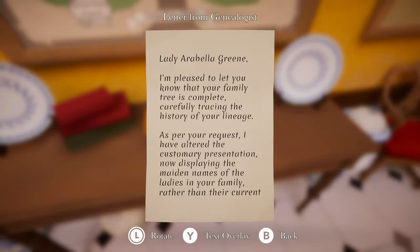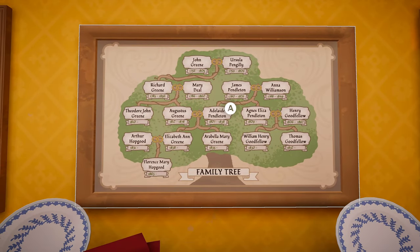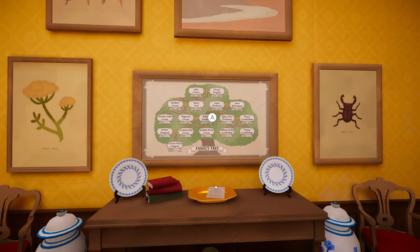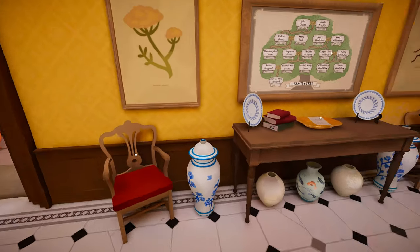A letter from genealogists. They're talking about the family tree. Lady Arabella Green: 'I am pleased to let you know that your family tree is complete. As per your request, I have altered the customary presentation, now displaying the maiden names of the ladies in your family rather than their current names acquired through marriage. Yours, Robert Hinchley, genealogist.' And that must be the family tree. We see Green, Hopgood, Goodfellow, Williamson, Peddleton, Deal, and Gilly. I don't think I see anything about the plant.